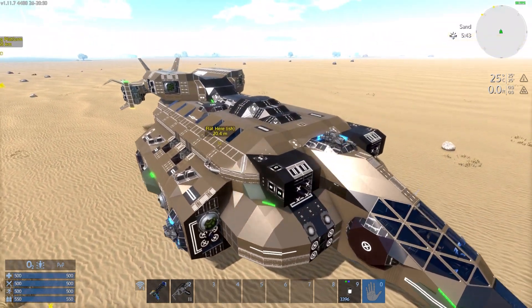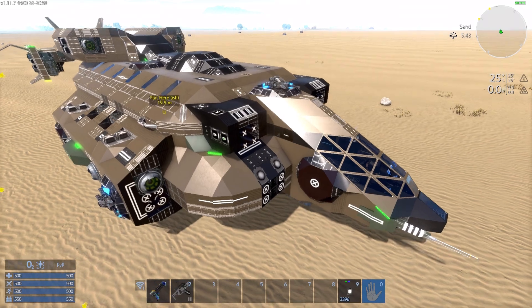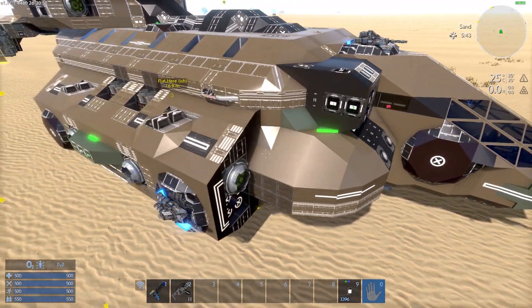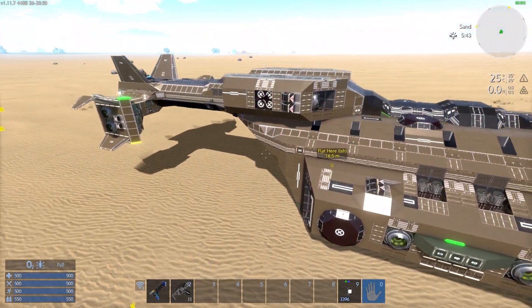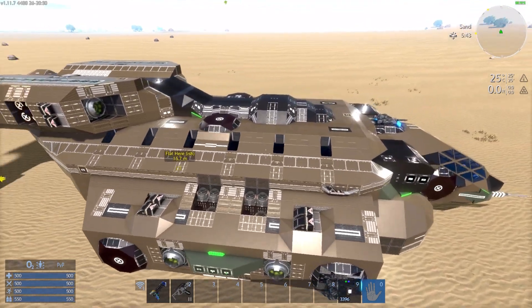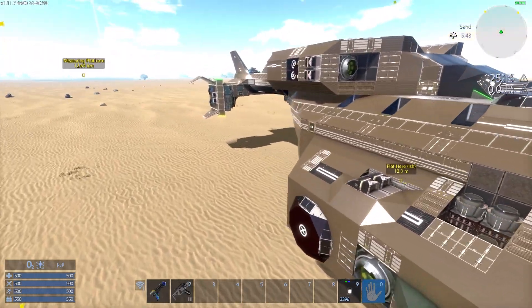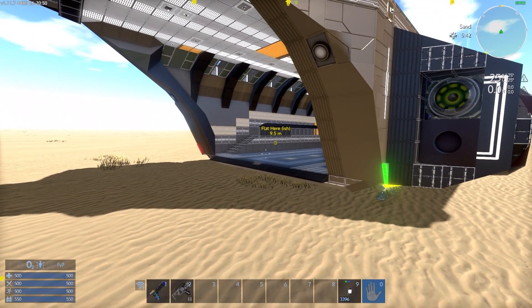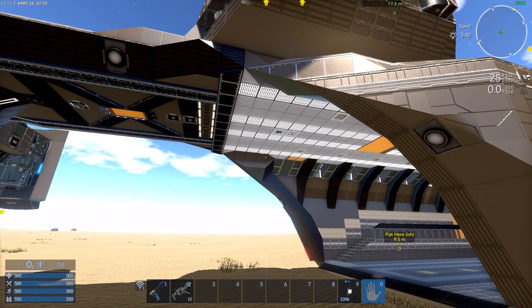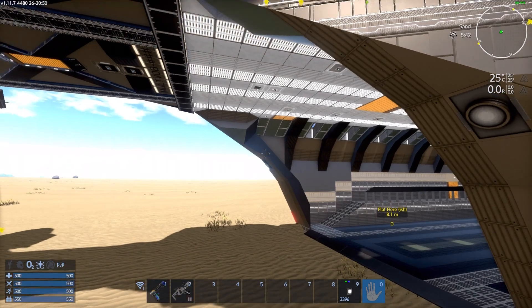The first thing I tried to do, even before the split tail, was that this was meant to have a hull that was two blocks thick to give it more armor. Unfortunately I couldn't do it because it was getting really heavy and really CPU intensive. The second thing — and you may have noticed — is that the bay is open. I tried to get the force field ramps in here and it just didn't work.